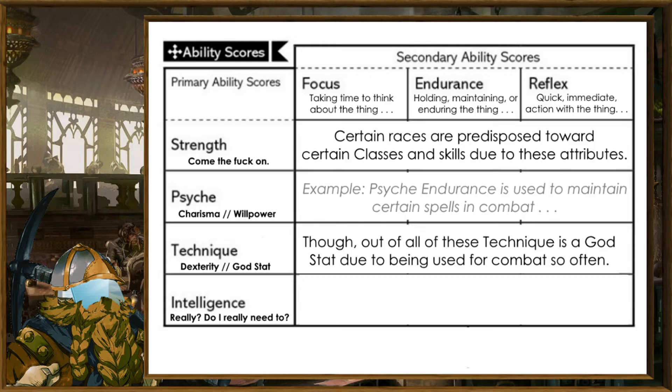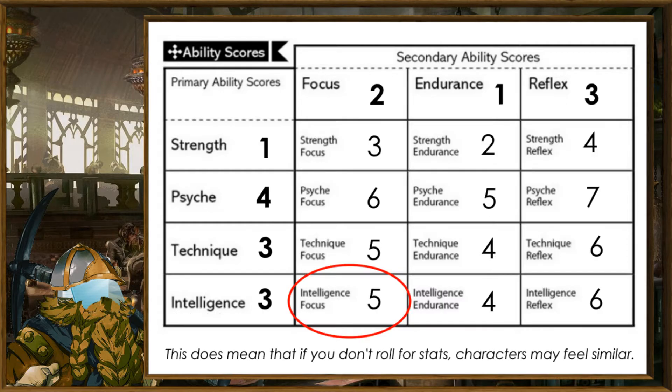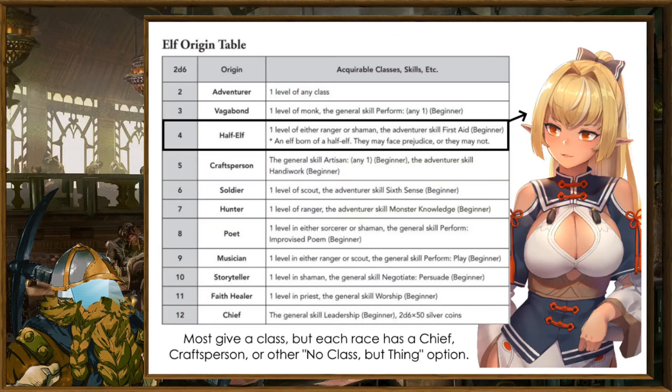Attributes are broken down into strength, psych, technique, and intelligence, while focus, endurance, and reflex are your application of those stats. So an elf, excluding the free primary point you get, will have a fixed value of 5 for intelligence focus, and whenever she needs to make an intelligence focus check, she rolls 2D6 plus 5. Backgrounds, on the other hand, are a 2D6 table for each race, granting potentially an initial class and maybe a skill, though none of them really jump out as odd unless you roll one of the unusual ones on the chart.